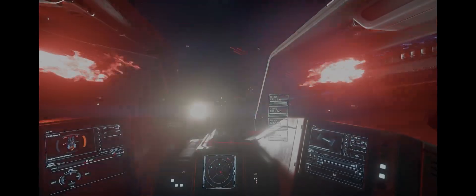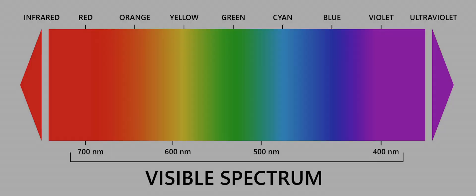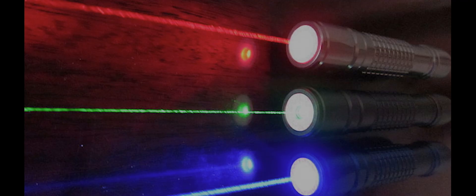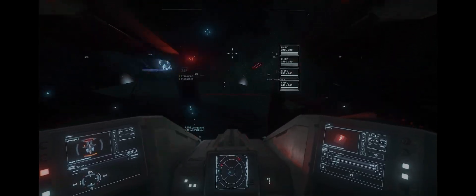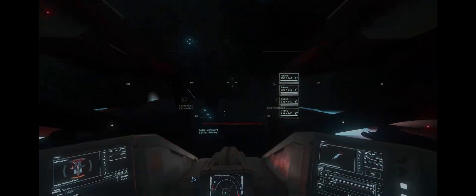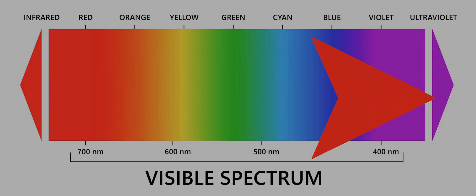Starting with color: light as we perceive it is a narrow band on the electromagnetic spectrum. Lasers can be made to fire in any part of this spectrum, but we are most familiar with those that sit in the visible range. Commonly we see blue, red, and green, but there are of course a lot more — orange, yellow, purple, cyan, just to name a few. Another characteristic of this visible light spectrum is that as we move across from left to right, the energy of the light rays is increasing. Red is the lowest energy and purple or violet is the highest. Can you see where I'm going with this?